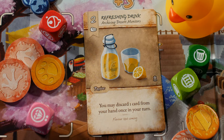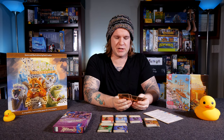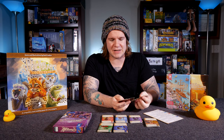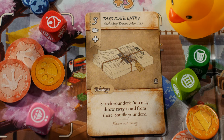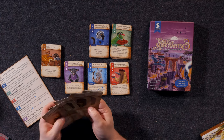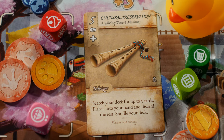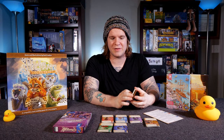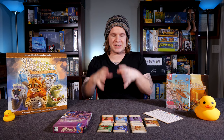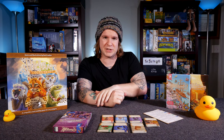We have a Refreshing Drink: you may discard one card from your hand once in your turn, allowing you to cycle things out of your hand into your discard pile, draw back up, and move that deck along faster. We have Duplicate Entry: search your deck, you may throw away a card from there, then shuffle your deck — allowing you to clean out junk or cards getting in the way. And Cultural Preservation: search your deck for up to three cards, place one into your hand and discard the rest, then shuffle your deck. This moves through your deck faster, deals with the discard pile, and controls what goes into it. There are other cards that directly deal with drawing from the discard pile specifically.